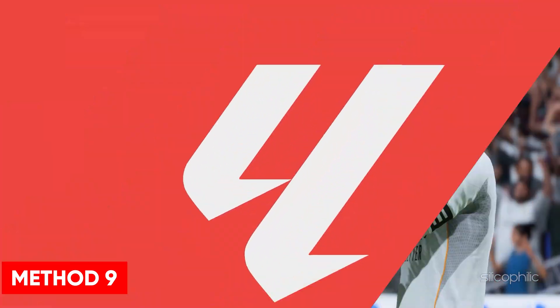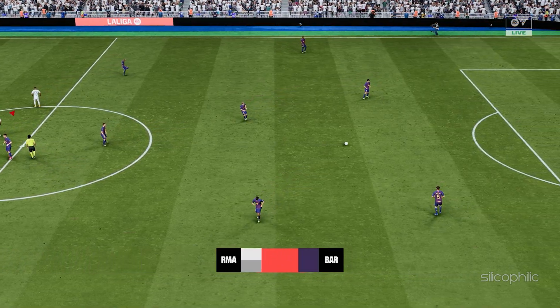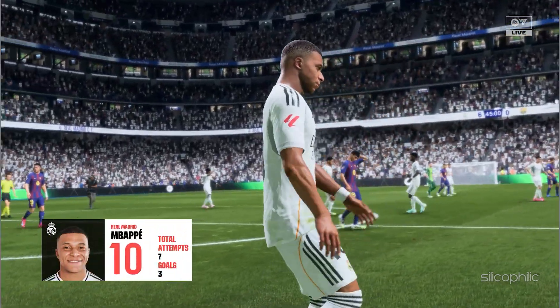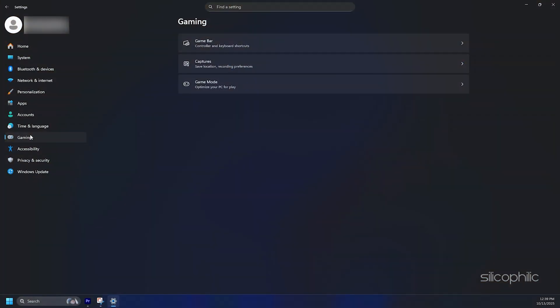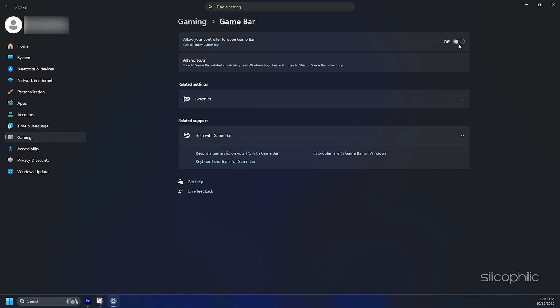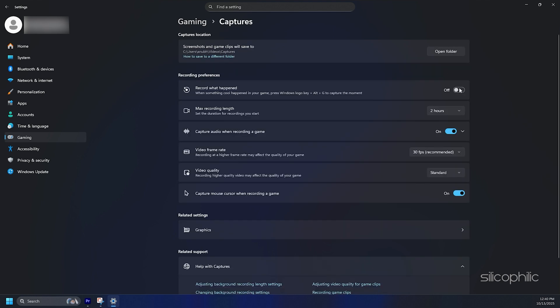Method 9: Configure Windows game settings. Make sure the Windows game settings are properly configured for optimal FPS, which should also reduce the chance of crashing. First, make sure game mode is enabled — go to Windows Settings, click on the Gaming tab, select Game Mode from the right side pane, and make sure the toggle is turned on. Next, go back and click on the Game Bar tab and turn the toggle off. Then go to the Captures tab and disable record what happened and capture audio when recording a game toggles.